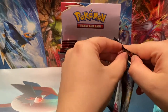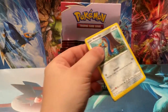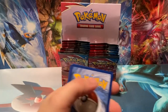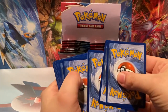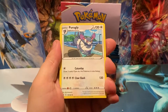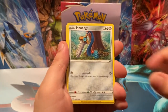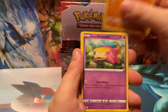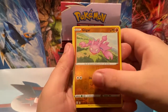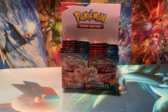Meowstic is just a creepy Pokemon — comes from Espurr, who has the psychic ability to destroy the world if it gets too anxious. That's like the actual Pokemon Pokedex entry for Espurr. Prugly, Golbat, Honedge, Horsea, Mankey, Slowpoke, Fomantis, Gligar Reverse, and a Galarian Slowbro Non-Holo for the rare.